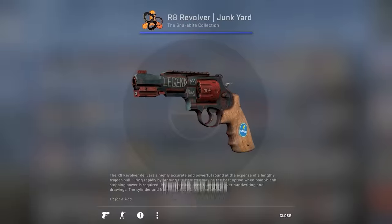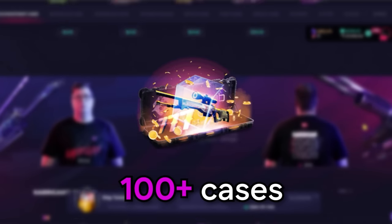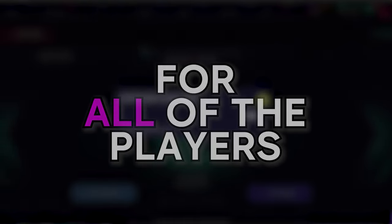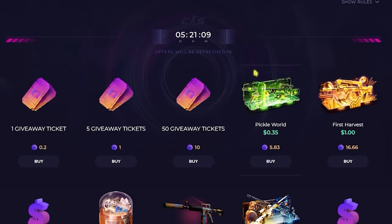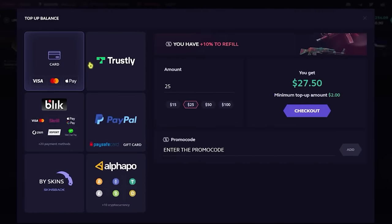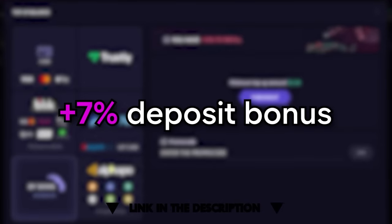If you are tired of getting skins from CSGO cases, you should check out Skin Club. Skin Club is one of the most famous case opening platforms with more than 100 cases to open and a provably fair system which guarantees fair chances for all players. You can open daily free cases, and the more you play the more cases you can open. You can also try your luck in upgrade mode or do case battles against other people. They're currently running an event where opening cases earns you special currency to exchange for skins or cases in the marketplace. Skin Club supports all available deposit methods, and only for my viewers — using my link in the description gets you a 7% deposit bonus.